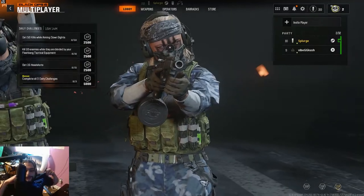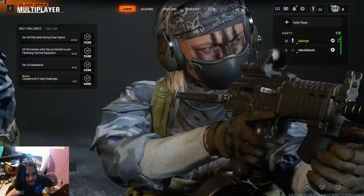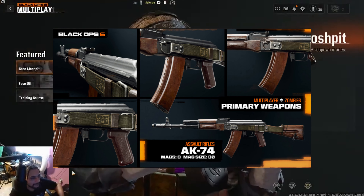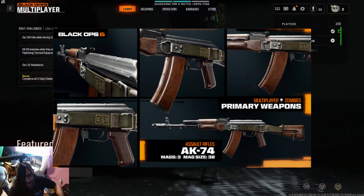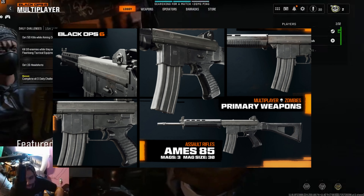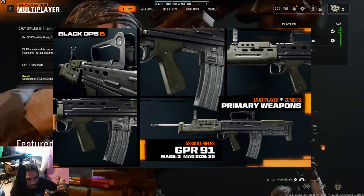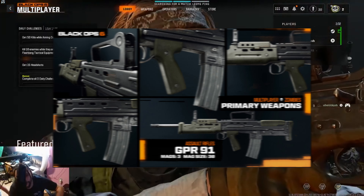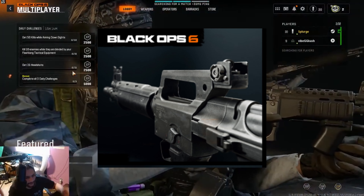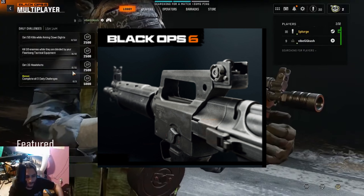Now we'll go over the ARs you'd have to earn by leveling up. First up is the AK74 unlocked at level 10, the AEMES 85 at level 19, the GPR 91 unlocked at level 28, the Model L unlocked at level 40, and the Goblin MK2 unlocked at level 46.